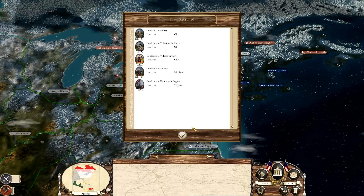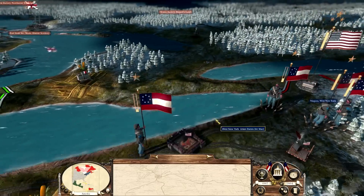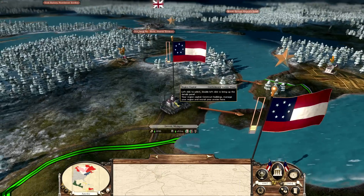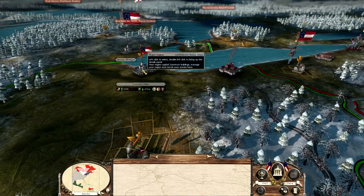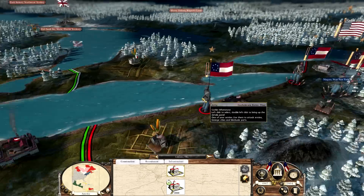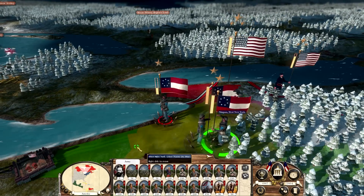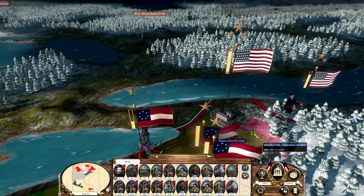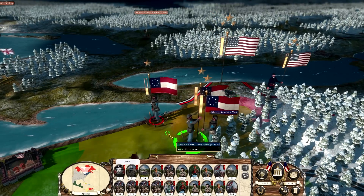If you guys have ever read the alternate history Confederate victory series by Harry Turtledove — it'll come to me — Custer features prominently in those books. Those are pretty fun reads if you enjoy alternate history. It's very strange to read about trench warfare in the Roanoke Valley in Virginia, and river monitors fighting on the Ohio.